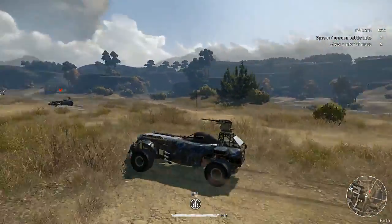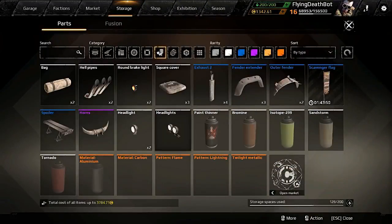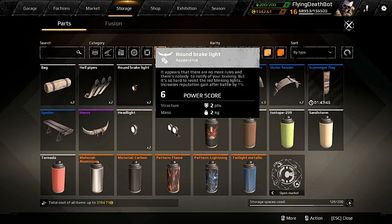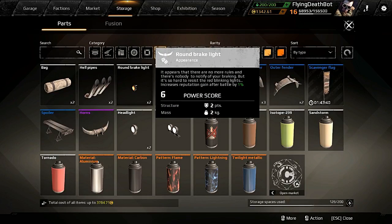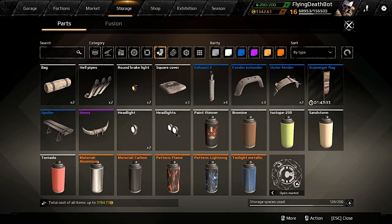And of course you get this ridiculous blue paint — you see everybody running it, so now I know which pack all those guys bought. For new vanity parts from the Born to Fly pack, you get hell pipes which I kind of want, round brake lights, a goofy spiky outer fender thing, and that's it. The other ones shown are from the Midgar pack, so ignore those.